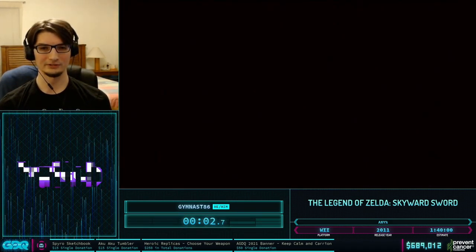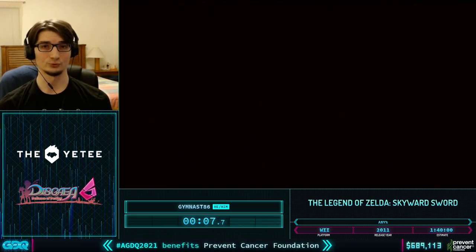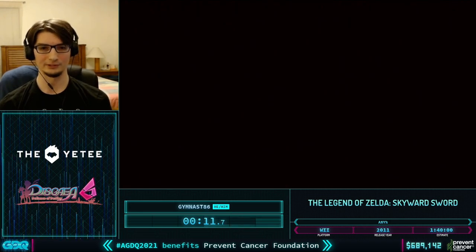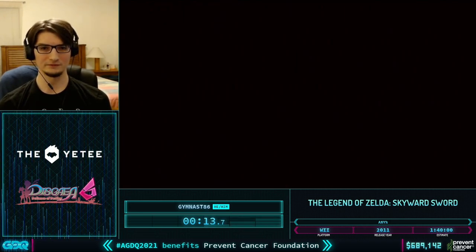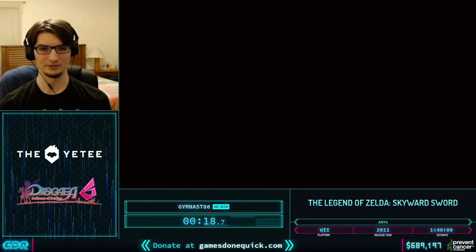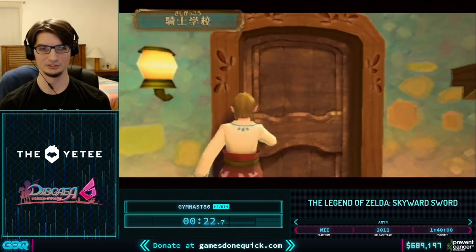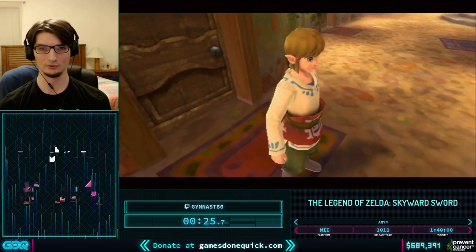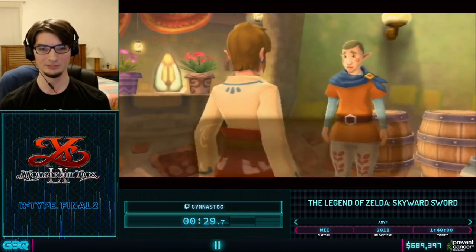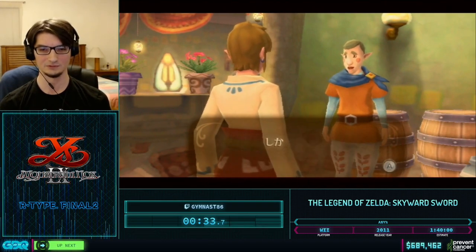Starting out here we're going to be skipping some cutscenes. The last time Skyward Sword was shown at AGDQ was AGDQ 2020, about one year ago, and at that point the run estimate was two hours and thirty minutes. But today the run estimate is only one hour and forty minutes, and hopefully we can showcase a sub one hour thirty minute run today, because we've discovered some pretty big things in the past year that have helped whittle down this game.